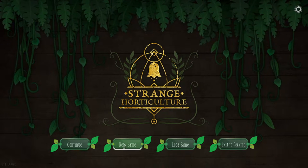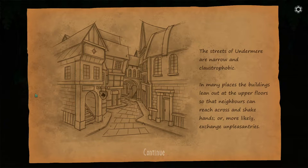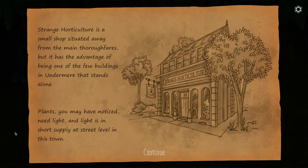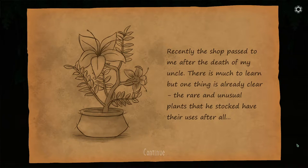I've already played a few minutes of it to get a feel for it. The streets of Undermere are narrow and claustrophobic. In many places, the buildings lean out at the upper floors so that neighbors can reach across and shake hands, or more likely, exchange unpleasantries. Strange Horticulture is a small shop situated away from the main thoroughfares, but it has the advantage of being one of the few buildings in Undermere that stands alone. Plants need light, and light is in short supply at street level in this town. Recently, the shop passed to me after the death of my uncle. There is much to learn, but one thing is already clear — the rare and unusual plants that he stocked have their uses after all.